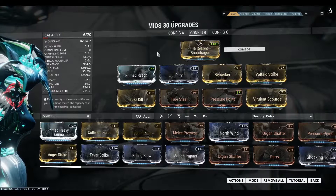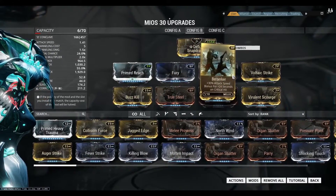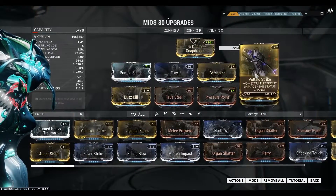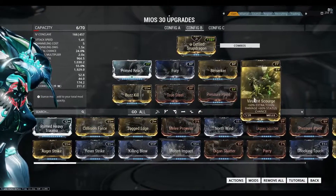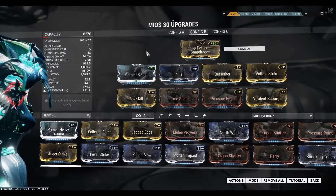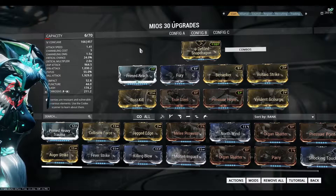Config B will be the speedy build. The mods I use are: Prime Reach, Fury, Berserker, Voltage Strike, Buzz Kill, True Steel, Pressure Point, and Virulence Surge. Those are all the mods I use for my speedy build.